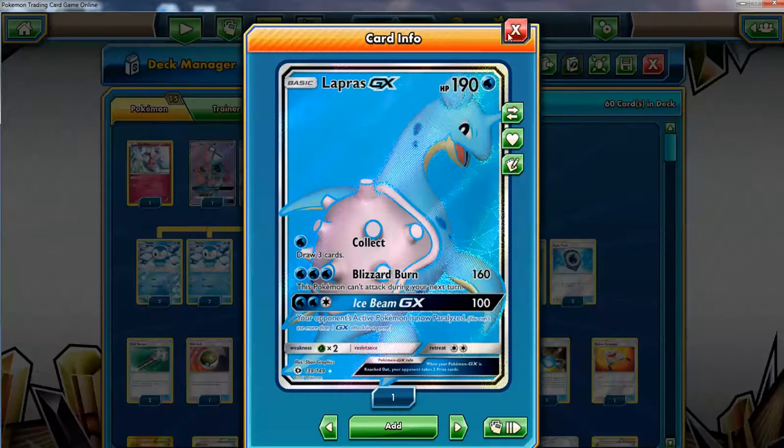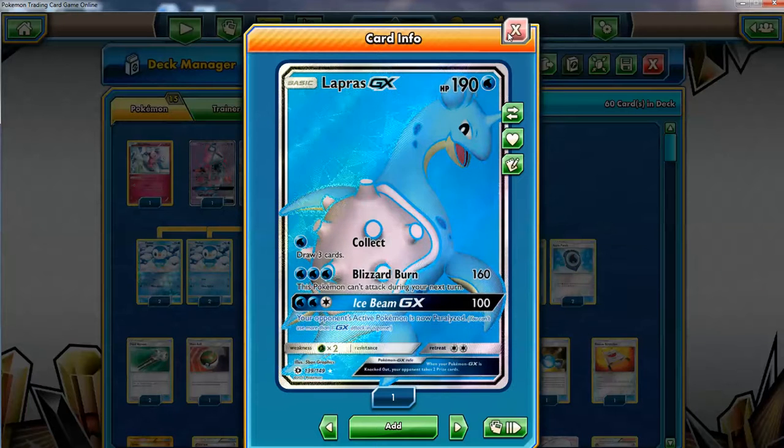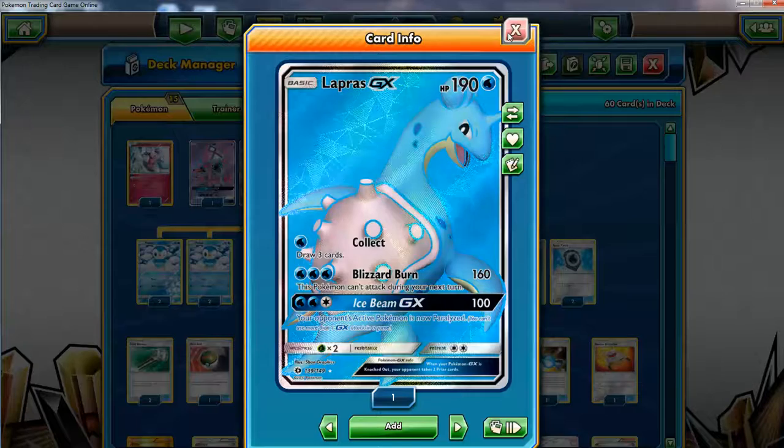Next we have Lapras GX, and I think it's self-explanatory — great HP all around, three great attacks. You can draw cards if you start with it, use Blizzard Burn with a Choice Band for significant knockouts, and Ice Beam GX can also be handy if they don't use Switch. Great Pokémon all around.